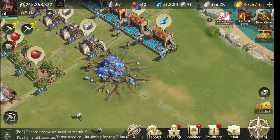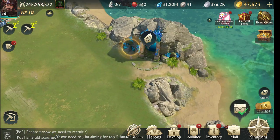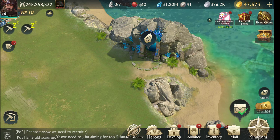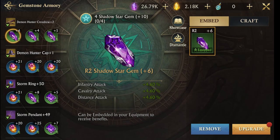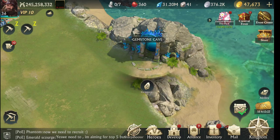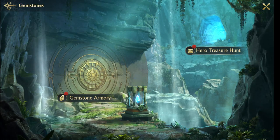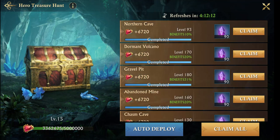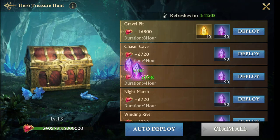The purpose of this is to show you — this is the gemstone building, whatever it is. I never watched the lore on these things, but when you click on it — gemstone cave, gemstones. So you're in a cave and you want to do a hero treasure hunt. I'll claim what I already hunted for before.